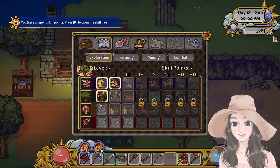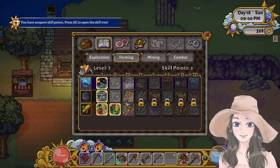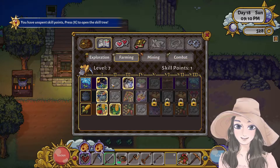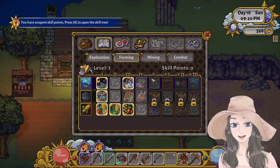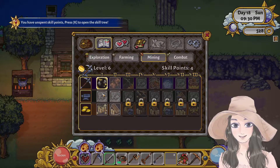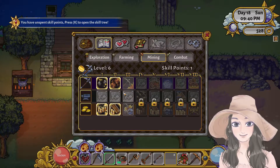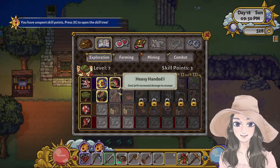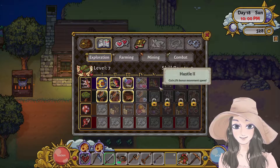We also upgraded — let's check the farming skill. There are so many skill points for this one. Let's also check mining. For combat — I haven't really been trying combat. I'll go with the available options here.